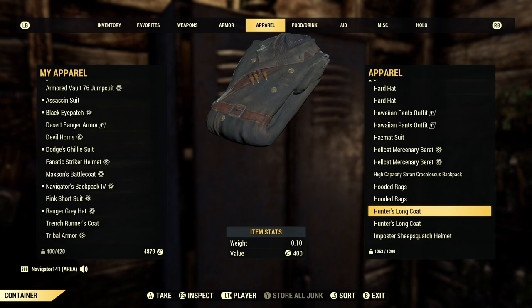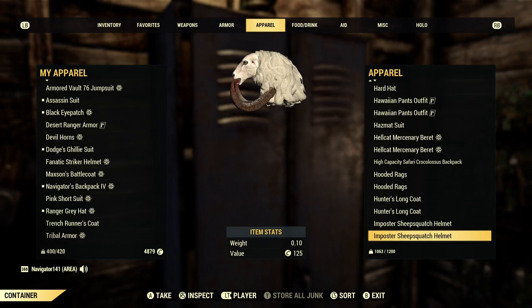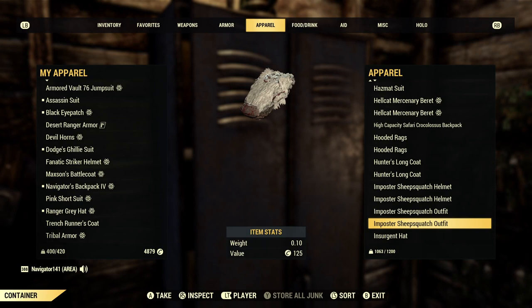Hooded rags. Got two Hunter's long coats, which is pretty sweet — I am very proud of that. I also have two Longshoreman outfits, which I'm also proud of. Couple Impostor Sheep Squatch helmets because these things are dope as hell. Same thing with the outfit — when I was a low level, like level 50 to 150, this was my outfit. I wore this with glasses, a bandana, and the brown cowboy hat.